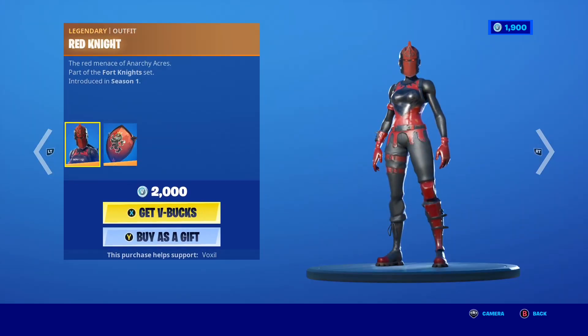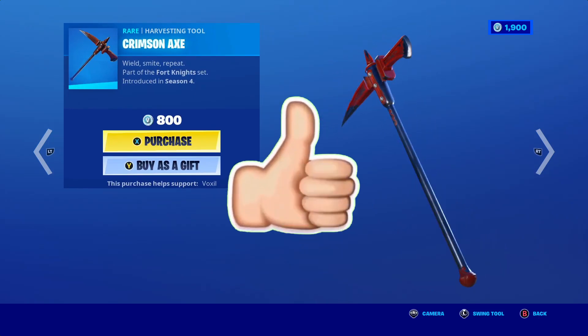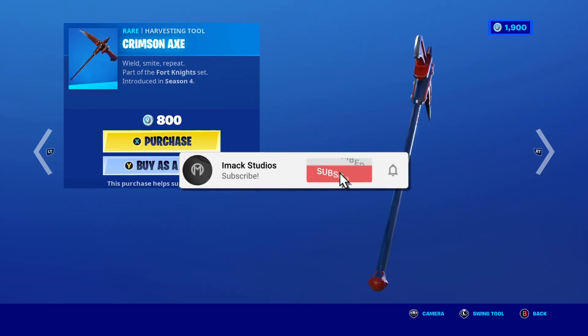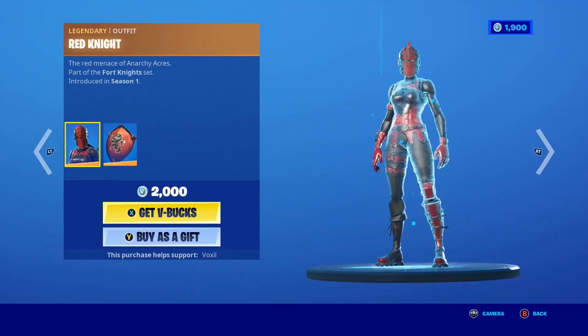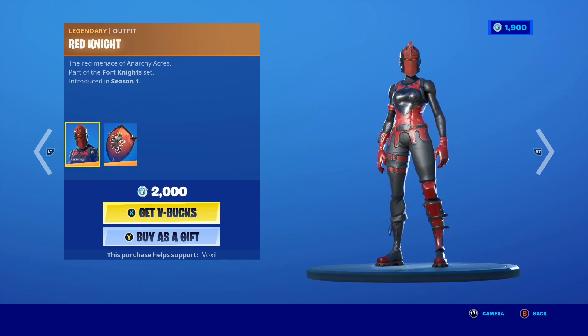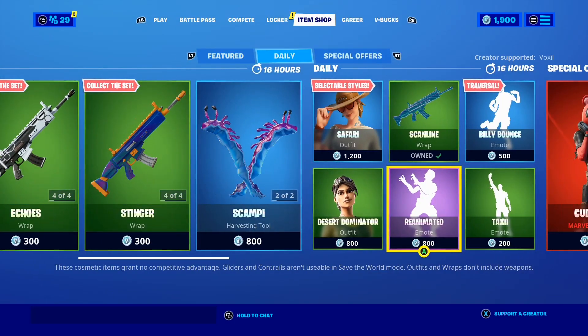One of the best things in today's shop — the Red Knight is finally back! One of the most OG skins in Fortnite history is finally back in the shop. The Crimson Axe, the official Red Knight pickaxe, is also in the shop. If you want the Red Knight gifted, let me know down below. But yeah guys, that's the shop — without further ado, let's talk about how to get the awesome new Venom skin.